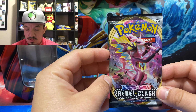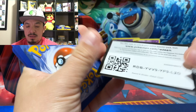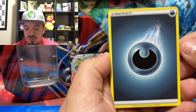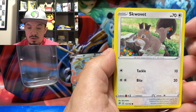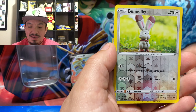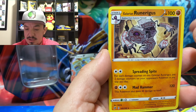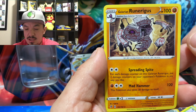On to the next one — another Rebel Clash. Here is a code card for you guys. One, two, three, four to the front. We have a Dark Energy, Heatmor, Toucannon, Shuckle, and a Galarian Runerigus. That's interesting — I actually got one in a wonder trade on Pokémon Home recently and didn't realize it was the Galarian version until now.